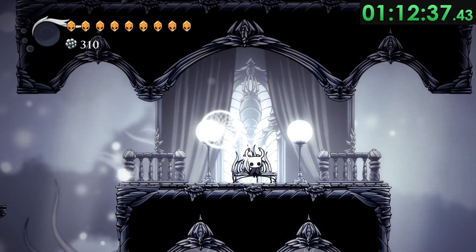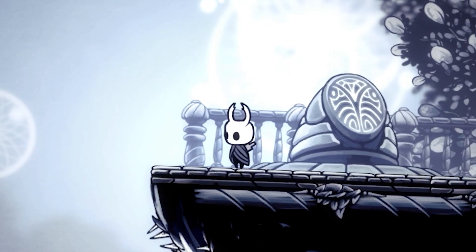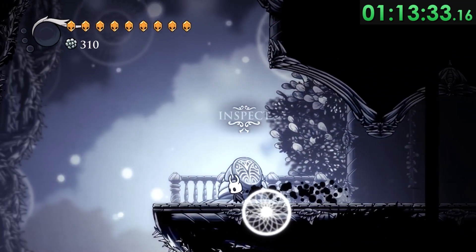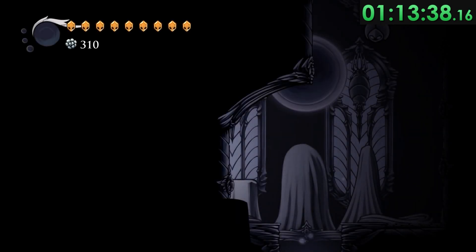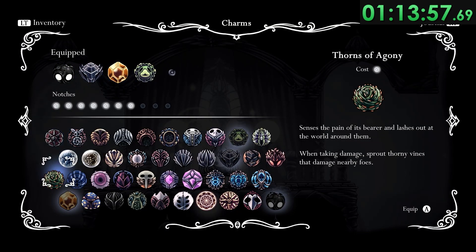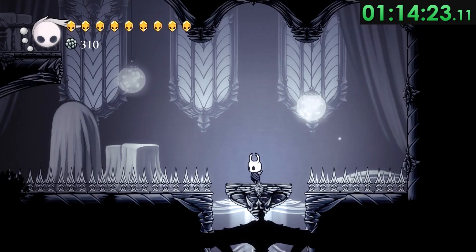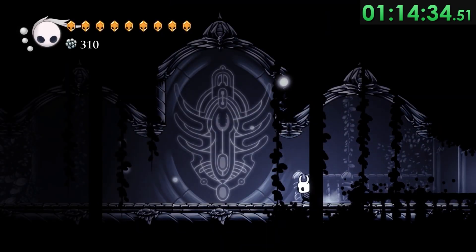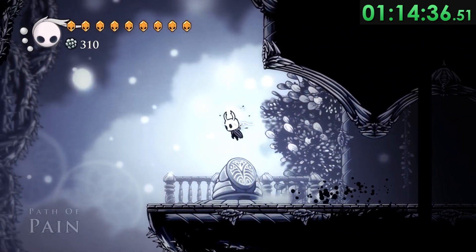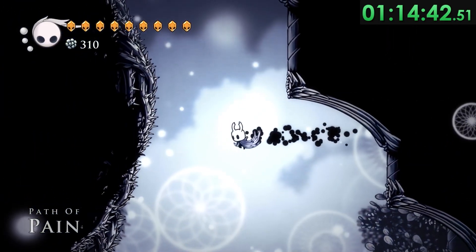It fucking killed me. I died. He killed me. Oh my god — all the way? After all of that effort, I did the one thing you really shouldn't do: die. Losing all of that progress hit me pretty hard. But still, I learned from the experience and decided to swap the Mark of Pride for Unbreakable Strength. I would have a smaller margin for error when it came to pogoing off saw blades, but that last fight would be significantly less of a threat. But with only 15 minutes left, does any of this matter?